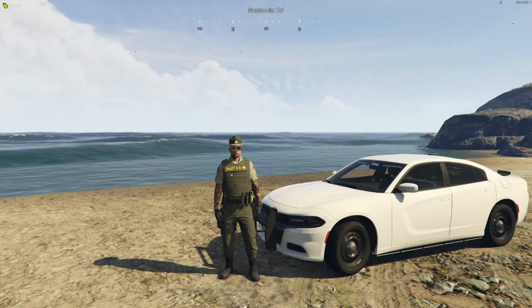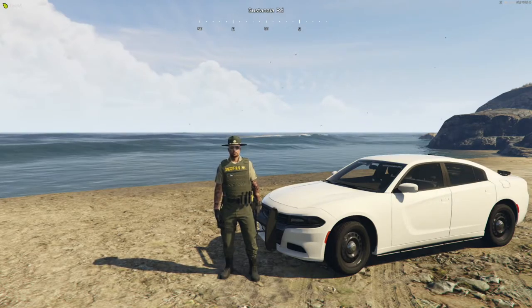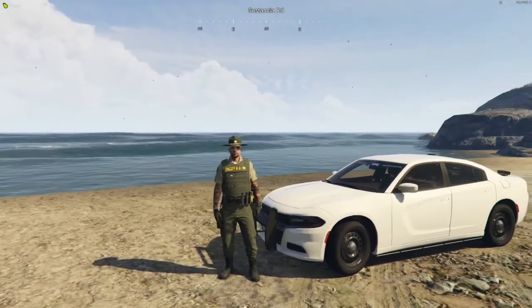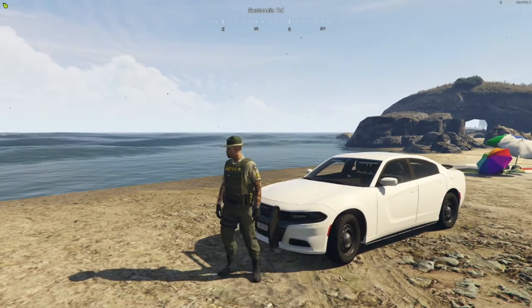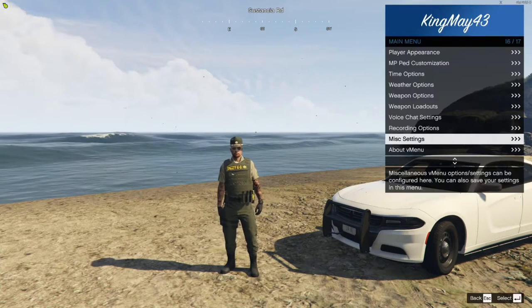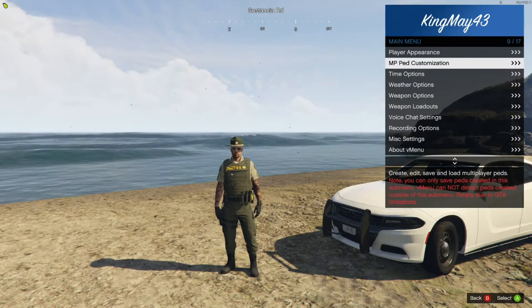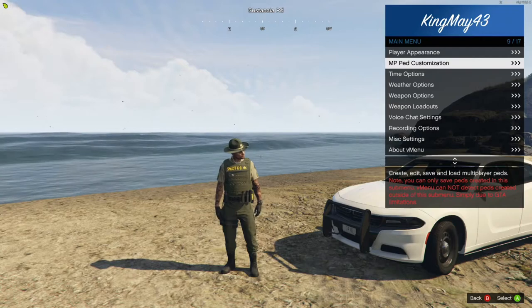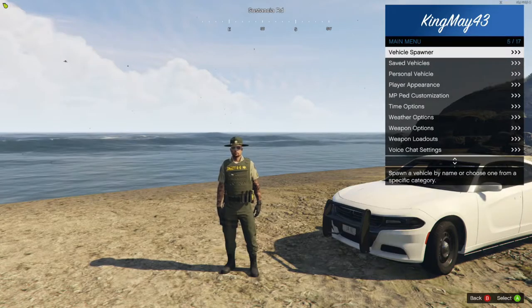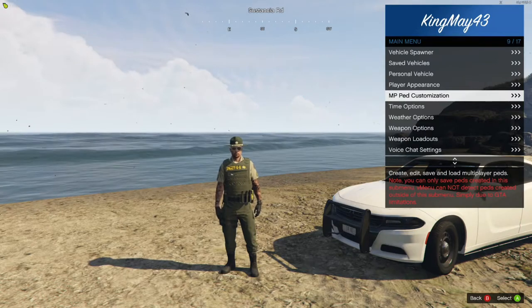All right guys, we are here now in the Southern Justice Role Play server. You can check out my character here for the Blaine County Sheriff's Department Canine Division — we've got the undercover Charger right there. But anyways, we're here to make our own characters. If you hit F1, that's going to open up this main menu called the V Menu. You'll hear me say either 'F1 menu' or 'V Menu.' Once you're here, come down to MP Ped Customization — this is going to be the first way in which you guys can set up a character.